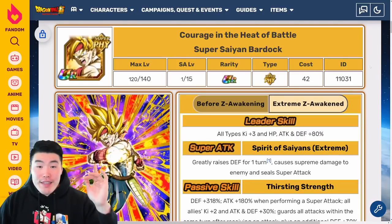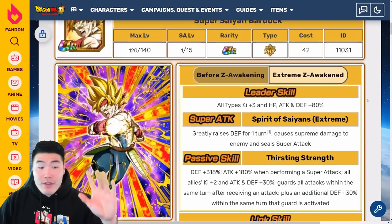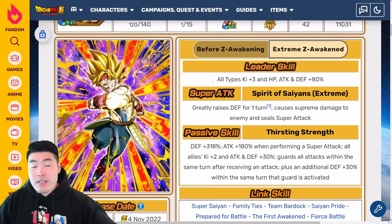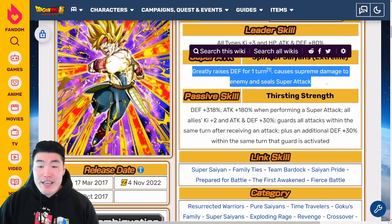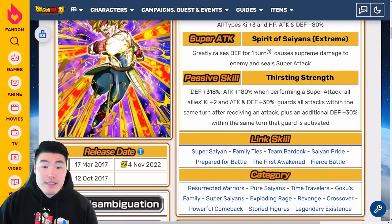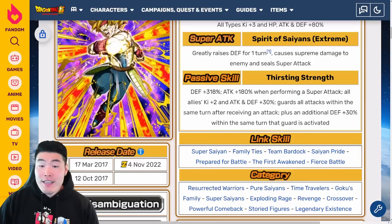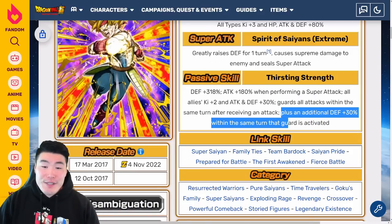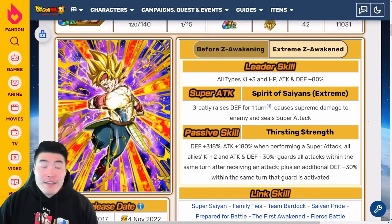Now let's move on to the PHY Super Saiyan Bardock. A lot of people are really high on this guy, and for good reason. For these Super Saiyan Bardocks I'm just going to go with the EZA details to save time. For the PHY Bardock, leader skill is all types Ki+3, HP, Attack and Defense plus 80%. Super Attack greatly raises Defense for one turn, causes supreme damage, and seals the enemy Super Attack. Passive is Defense plus 318%, Attack plus 180% when performing a Super Attack, all allies Ki+2, Attack and Defense plus 30%, and then guards all attacks within the same turn after receiving an attack.